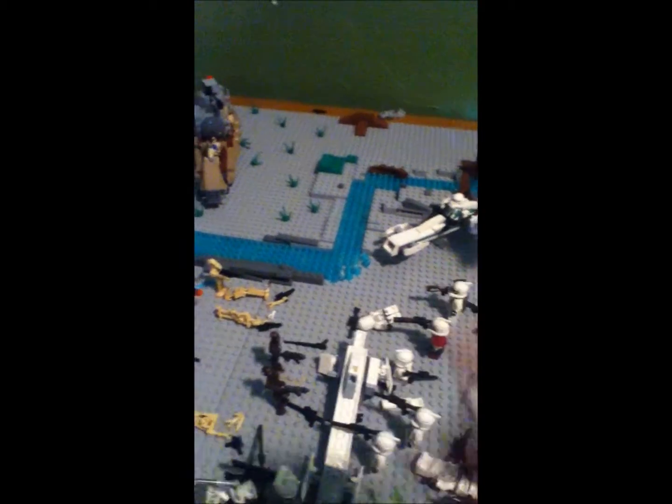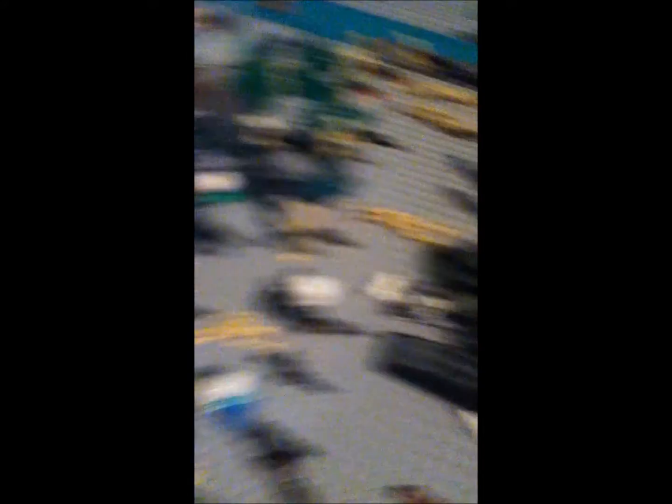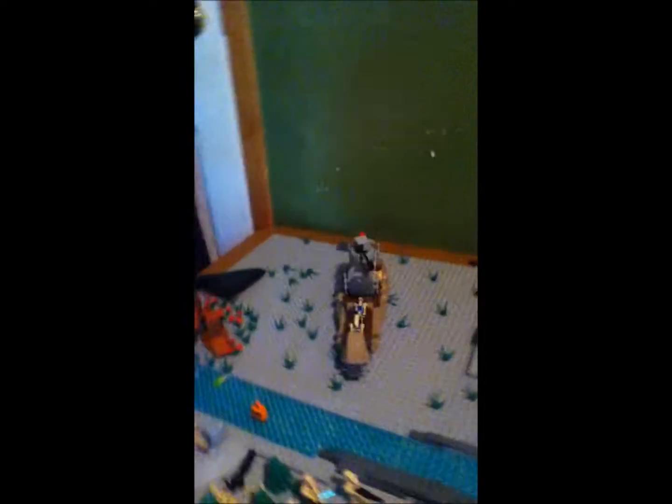Here we got a scout trooper with one of the new weapons I have. And then I caught another guy. And then the green guys are just coming in. This is the commander for them. Destroyed speeder from the geo gun. And then a droid transport vehicle and more droids.